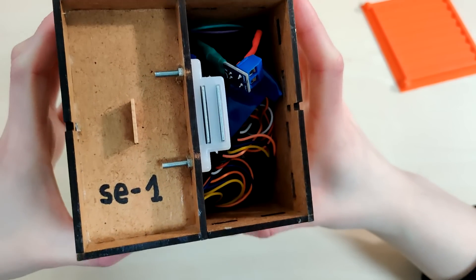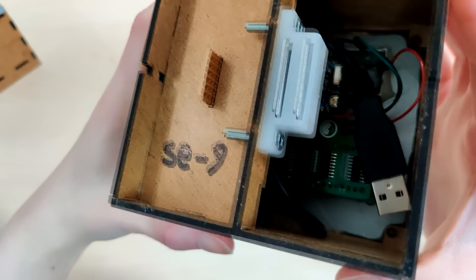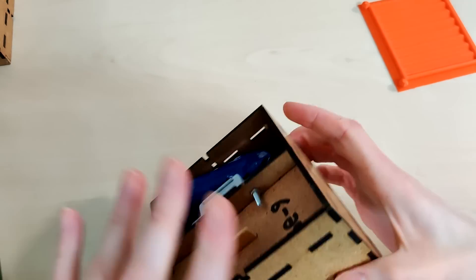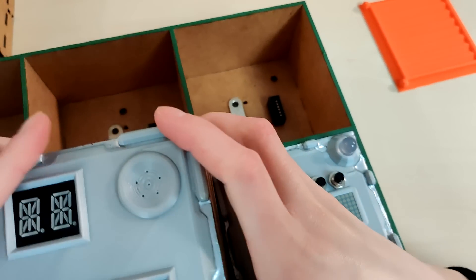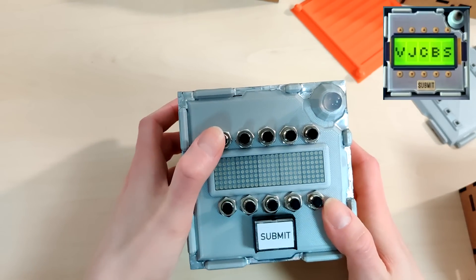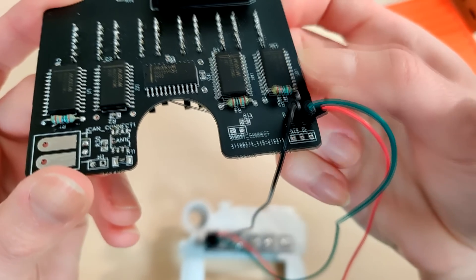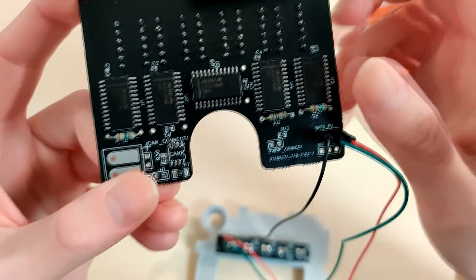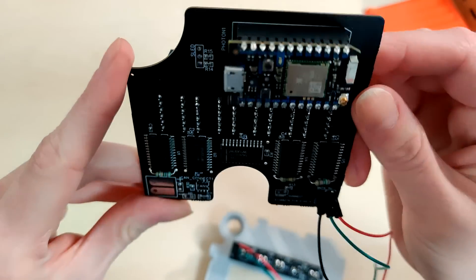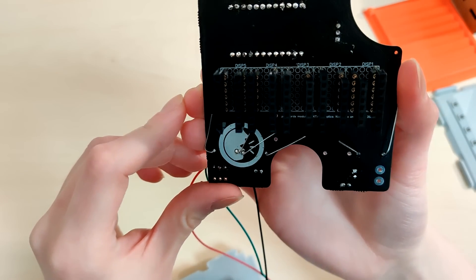Using perf boards turned out to be very space-consuming and error-prone, so we designed custom PCBs at a later stage, which worked much better. In fact, putting the circuit on a PCB freed so much space that we could even fit a battery in the main module. Finally, we built two password modules, which would have been very challenging when soldered entirely by hand on a perf board due to the five matrices and their integrated circuits. We learned from building the main module that putting the circuit on a PCB made things much easier, so we decided to design the password module on a PCB right from the start.